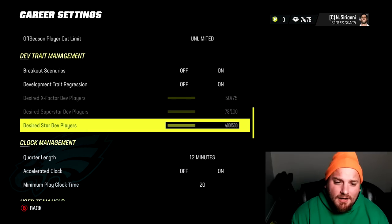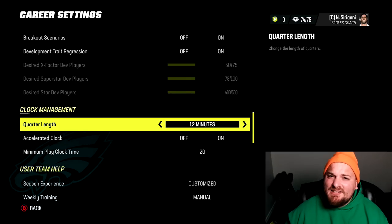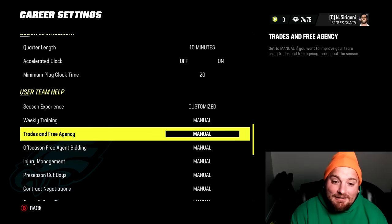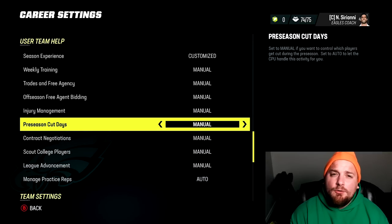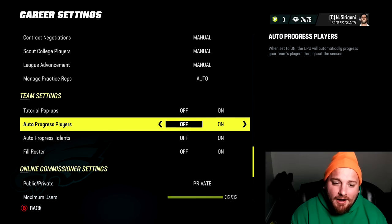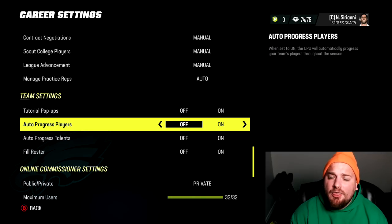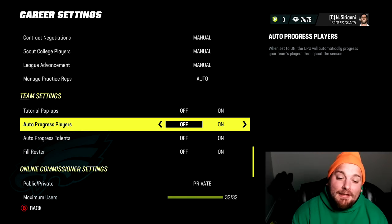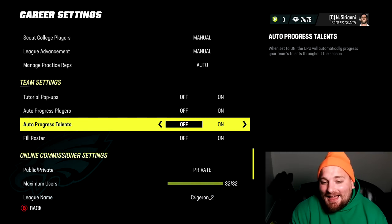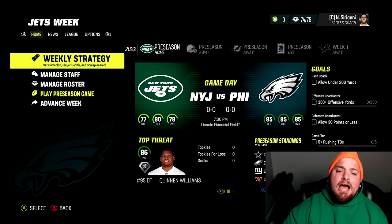For clock management, I love going 12-minute quarters — it gives you accurate rushing and passing numbers. 10 minutes works well too. For user team help, if you want to be super hands-on leave everything manual; if some things are too tedious, switch them to auto. I like to turn off auto progress players and auto progress talents — auto progress players means you lose control to make guys scheme fits and develop players the way you want.